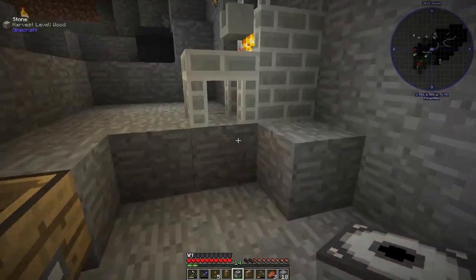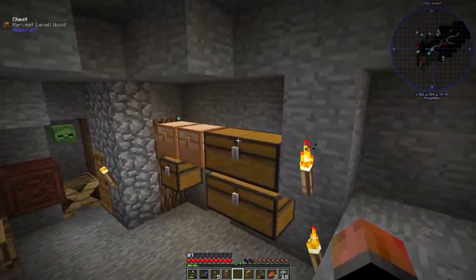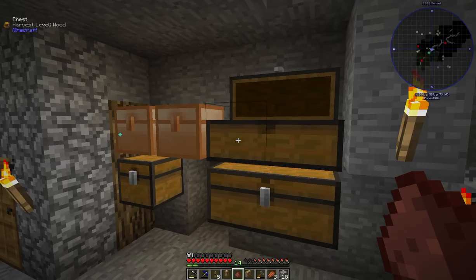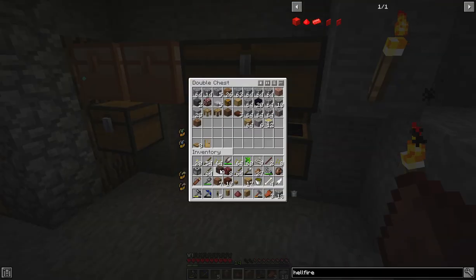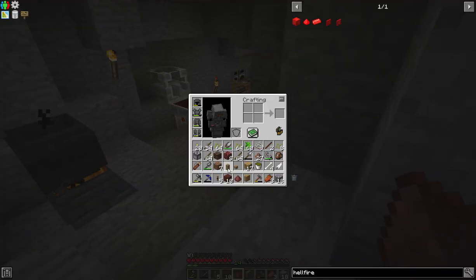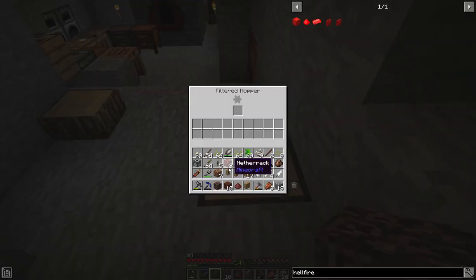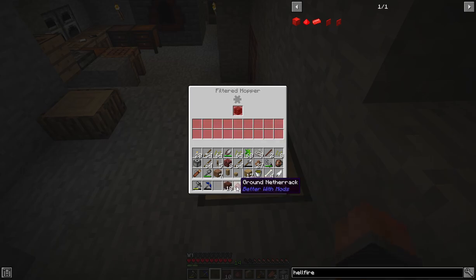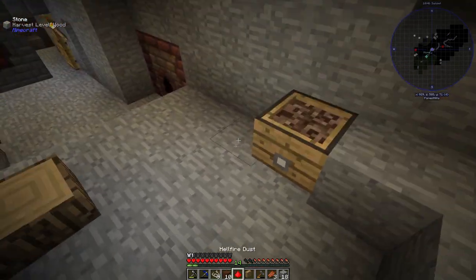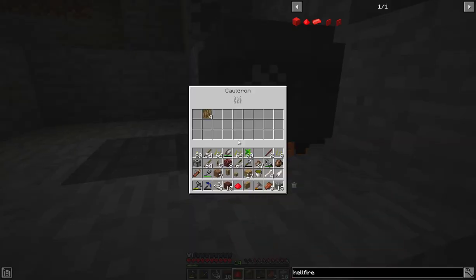Let's go get some soul sand and see if we have any hellfire powder — netherrack dust, or whatever we call it. We do have ground netherrack, and then we'll need more netherrack because we're probably going to need quite a bit. We put the soul sand in — beware, there might be some interesting noises. Okay, we've got hellfire dust! Then we go ahead and put that in the cauldron.